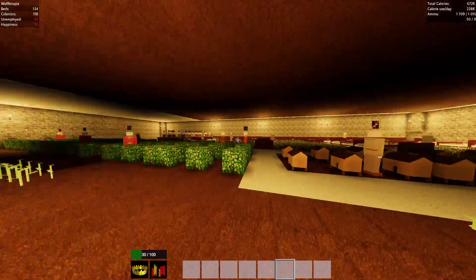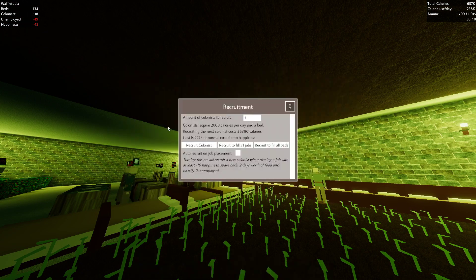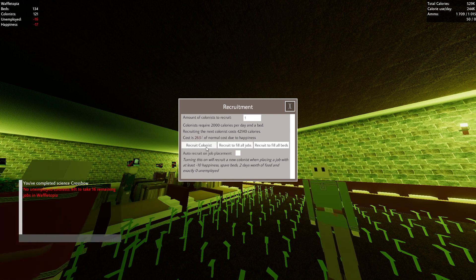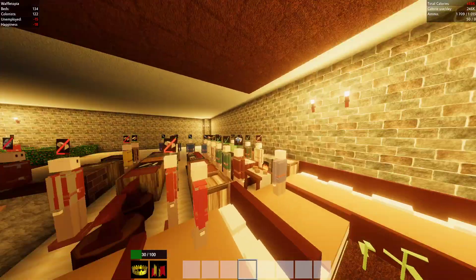So first things first, we're going to need to recruit a few more people because we want to start rebuilding the population. It's like 30,000 a piece. Let's recruit a few — there you go, now the food's red so we're going to stop recruiting, and then just keep on waiting.